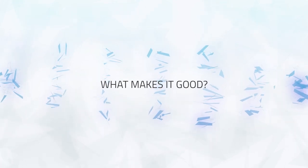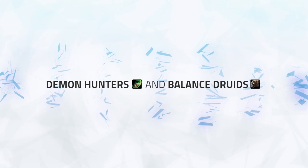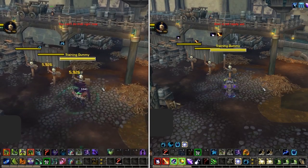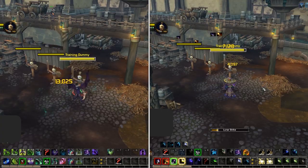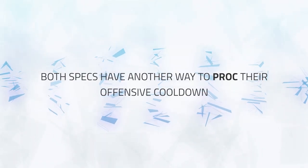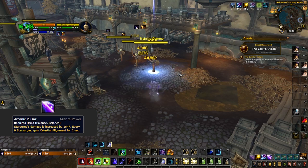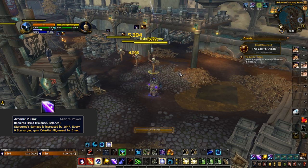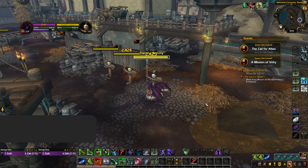With all that being said, what actually makes Vision of Perfection's major power good? Well, it's really only going to be good for a handful of specs, but for the specs it is good for, it's really good. The two specs we expect this essence to perform best on are Havoc Demon Hunters and Balance Druids. Both of these specs already have a very long duration on their offensive procs, with Metamorphosis and Incarnation both lasting 30 seconds. Both specs also have an additional way to proc their respective offensive cooldown for a short duration. Havoc Demon Hunters can get Meta up with Eye Beam when expecting to Demonic, and Balance Druids can get Incarnation up after using 9 Star Surges thanks to the Arcanic Pulsar azerite trait. For these two specs, Vision of Perfection's major essence simply means they get even more uptime on their cooldown.